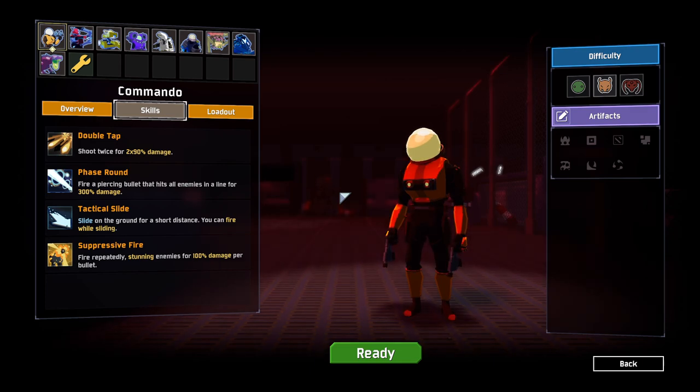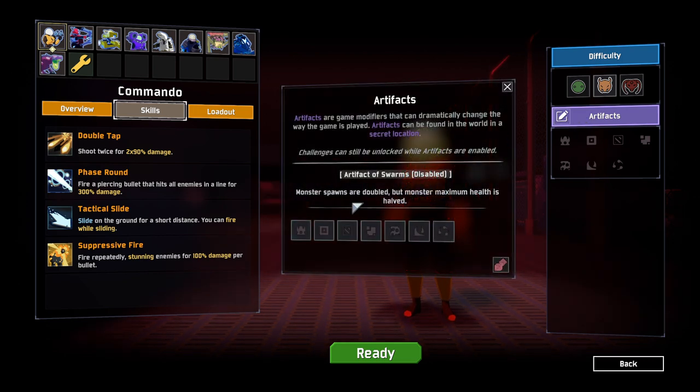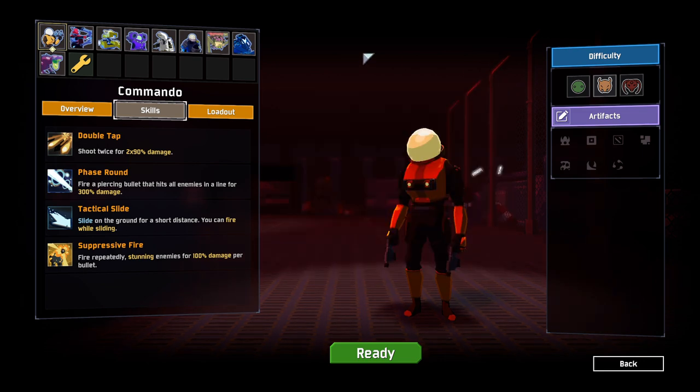Hello everybody and welcome back to Roguelike Roulette. We're playing Risk of Rain 2 again. In the previous episode, we tried to unlock our first artifact. I did a poll on my Discord asking people if they would rather see me painstakingly unlock all of the artifacts in videos, or if I should unlock some of them off-camera. Pretty much everyone said off-camera would be better, so I've gone and got quite a few of the interesting ones here.